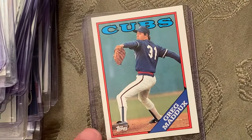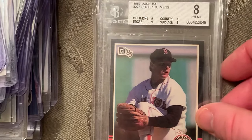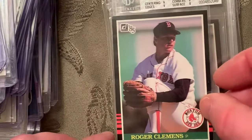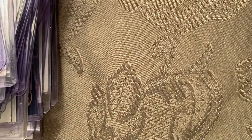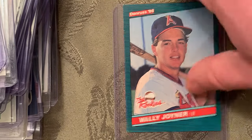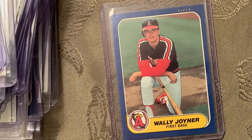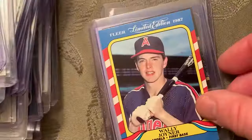Moving on to number 64 — The Rocket, Roger Clemens, the 1985 Donruss number 273, and that's in an 8. There's another copy which might be better; the centering is good. At number 63 is the 1986 Donruss The Rookies Wally Joyner. Here are some other Wally Joyner cards as bonuses: '87 Fleer, '87 Donruss, Limited Edition '87 Highlights.